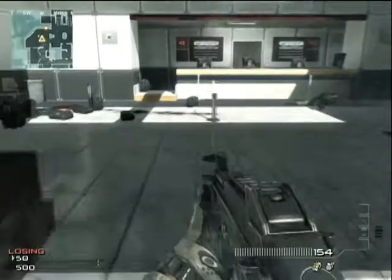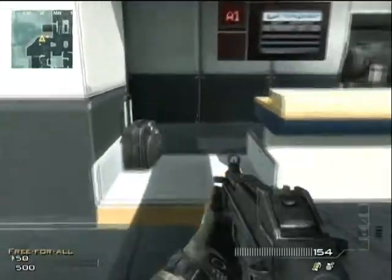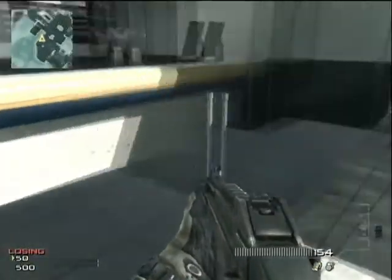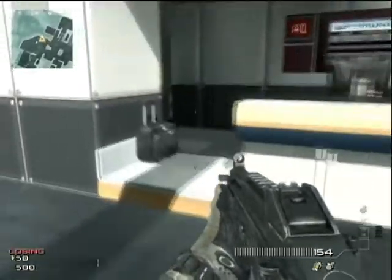Another little hiding spot: you can get behind this counter and lay down like you're dead. Just make sure your feet and hands aren't sticking out the other side — if you turn too much they will.